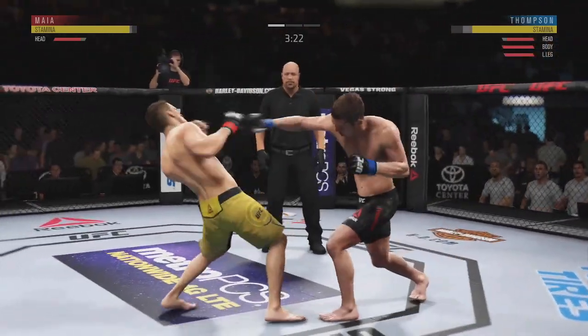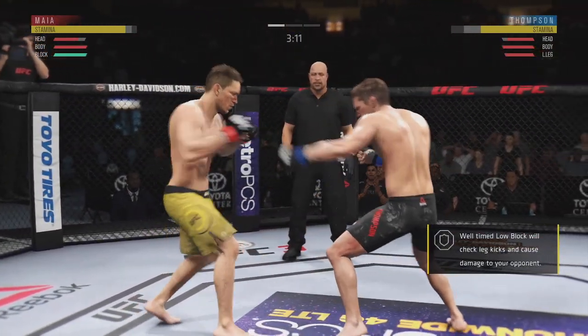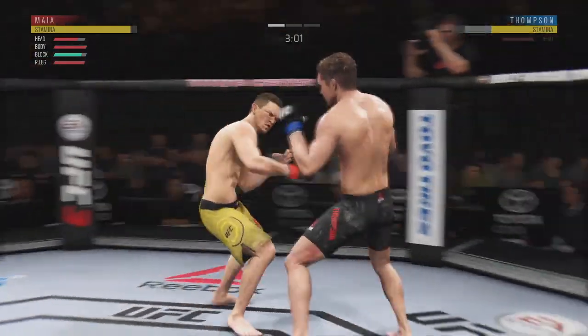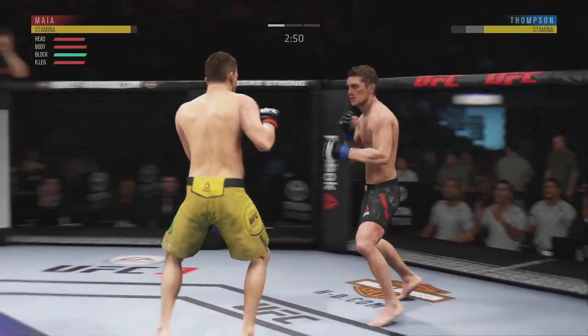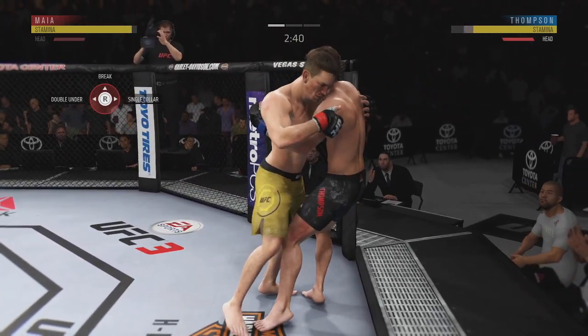Now, this user right here — he lit me up with Thompson. I'm trying to get on the ground; that's actually my goal. Not just because I have Damian Meyer — well, it is because I have Damian Meyer — but because that's just how I fight. I put him on the wall right there, on the cage, and hit him with a couple moves.